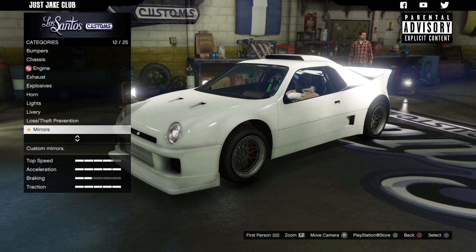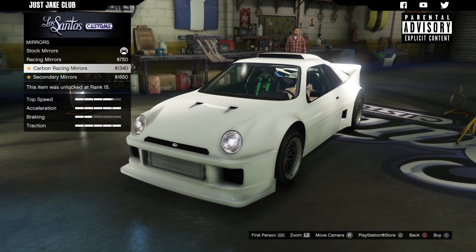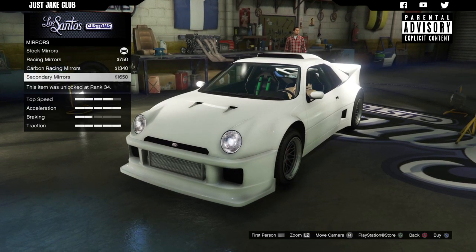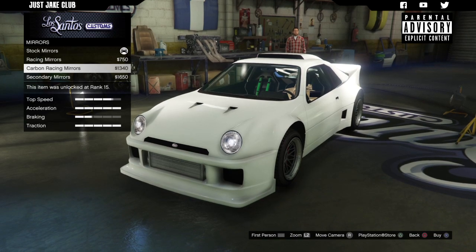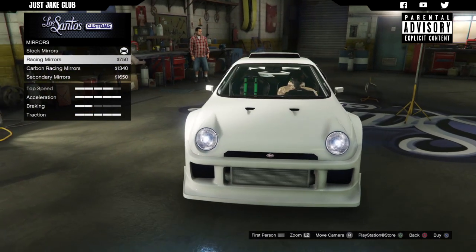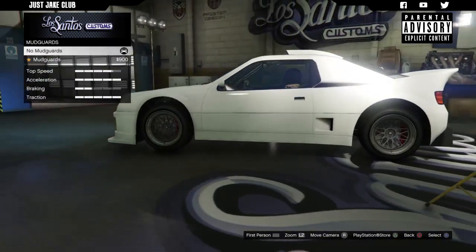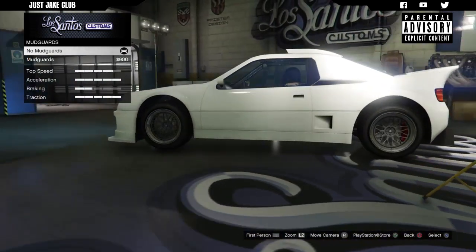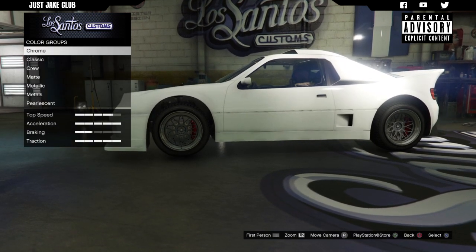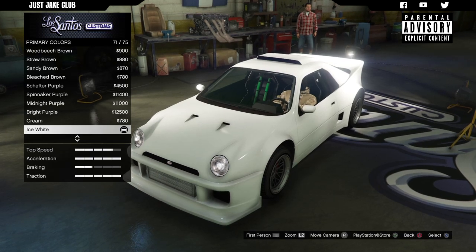We've got an option to change the mirrors — stock mirrors, racing mirrors, carbon racing mirrors, and secondary mirrors which change with your secondary color. Personally I don't think the racing ones suit the style of this car so I'm going to stay with the stock mirrors. Then we've got mud guards, but I think they look quite rally-like so I'm going to stay clear. Moving on to the respray — I'm going to stay classic because I might apply a livery and I don't want that weird metallic shine on it.